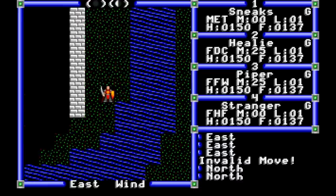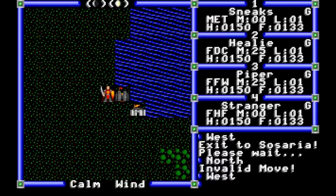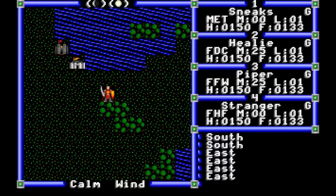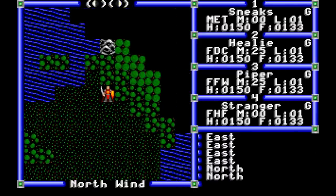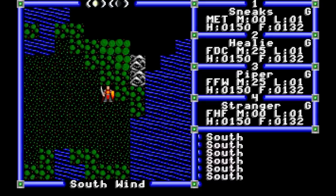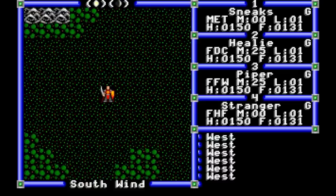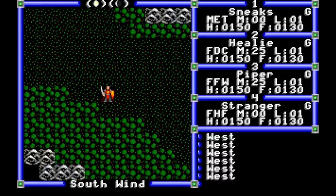We check out the outskirts of the castle, there isn't anything there, and leave. Exodus contains far less grinding than the first two Ultimas, but it is time to get started. We need to earn the gold to buy our fighter a bow and both the cleric and fighter better armor. We also want to raise our level enough to let pirate ships start spawning, because we're going to need one of those too.